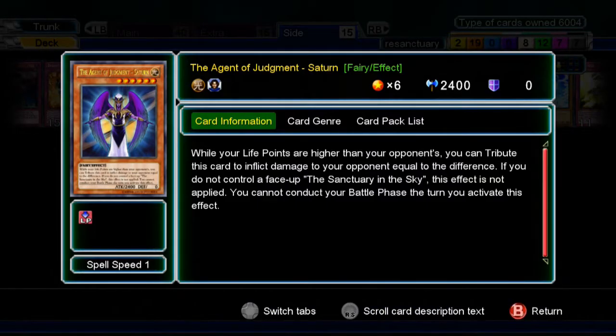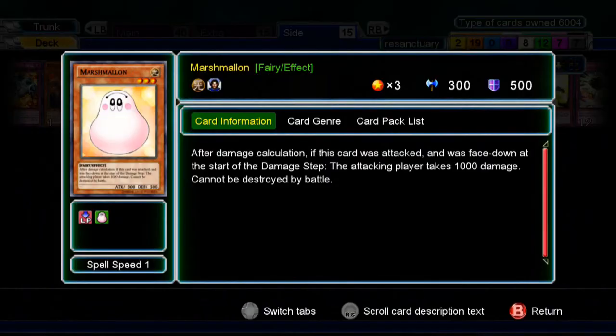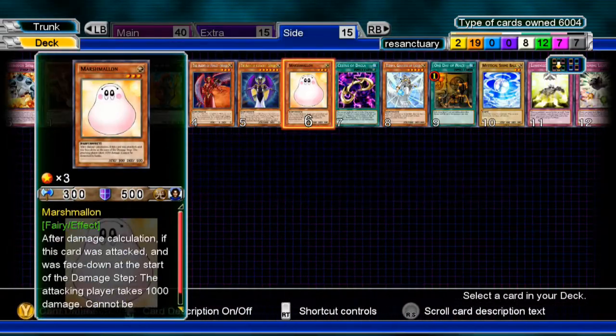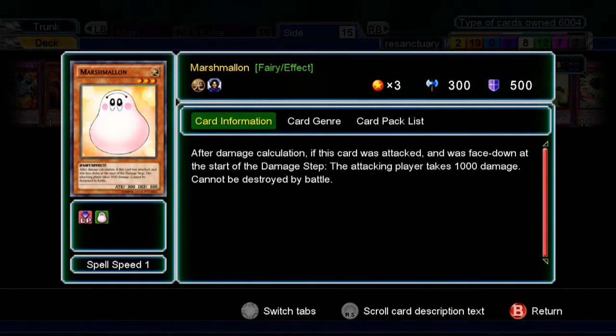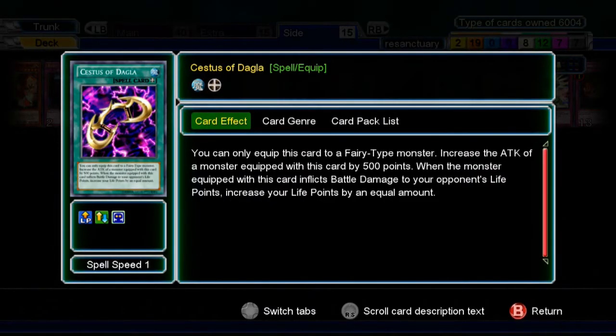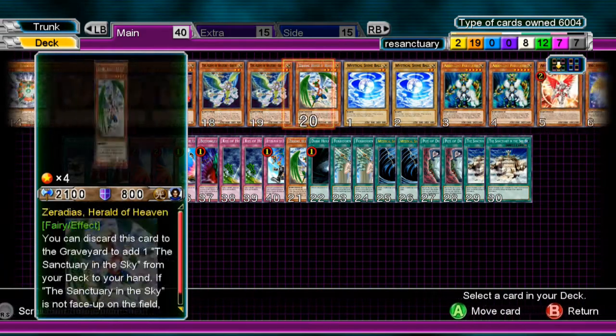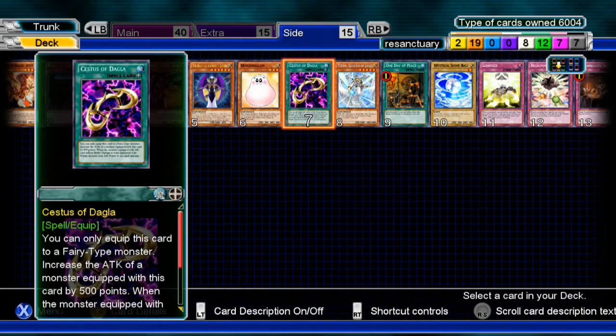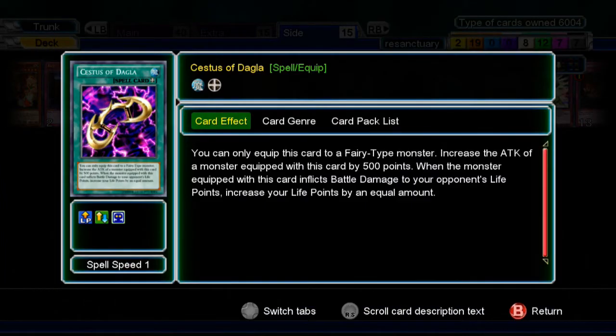One Judgment — not really anything impressive since it's Level 6, but you tribute it to deal damage equal to the difference between you and your opponent's Life Points, and you have to have Sanctuary in the Sky of course. One Marshmallow — I actually really like it. If you want, you can take out one Venus and put it in — it'll protect you and does 1000 damage once flipped over by an attack. One Cestus of Dagla — it's pretty good. I like to equip it to Air Knight Parshav, but if I'm not equipping it to something that does piercing damage I don't really care to have it in there.